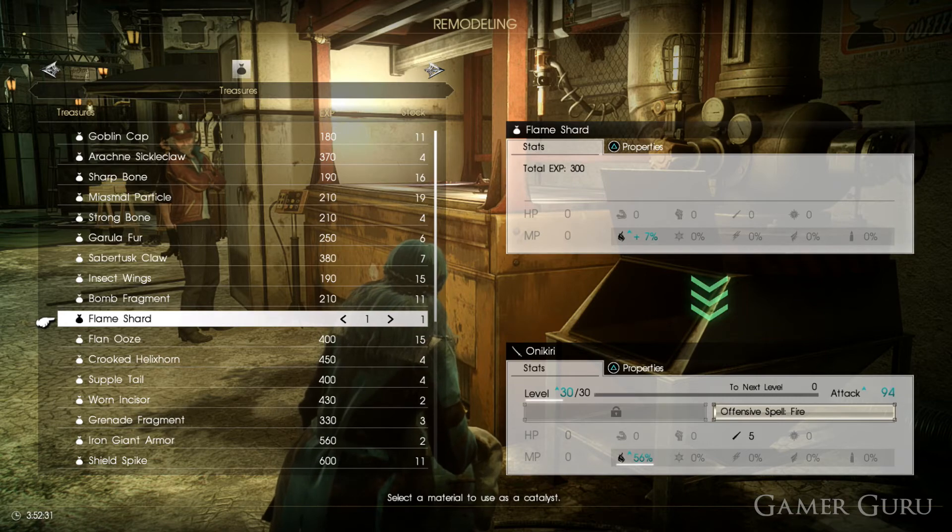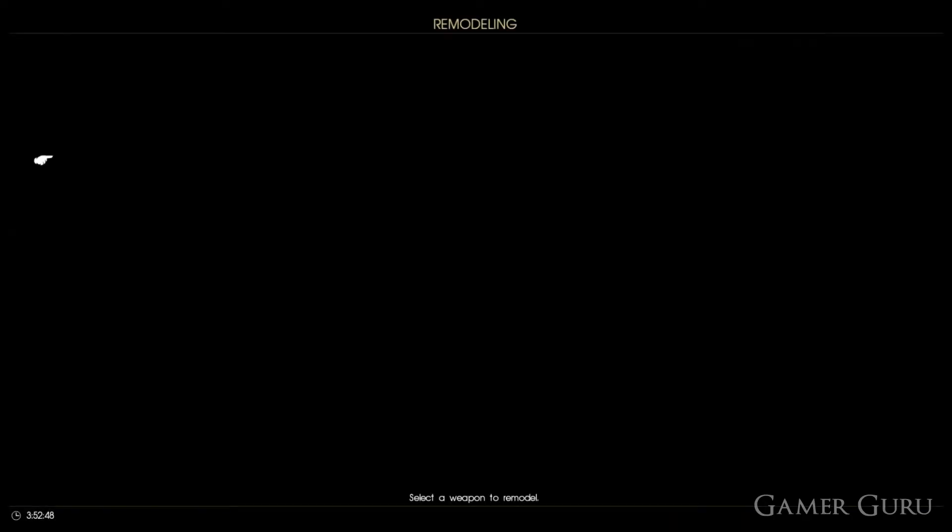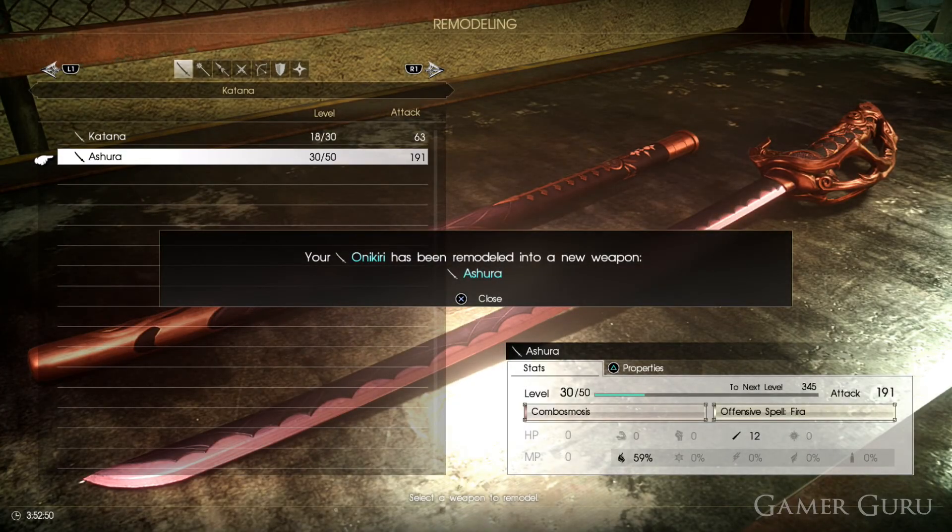So once you do hit level 30 with the weapon, if your Fire Assistant stat is maxed out, you'll get the option to transform it into the Ashura. As you can see here, it gives us Tier 2 Fire Magic, which is pretty cool. It's also worth noting that once you transform the weapon, you can continue leveling it up to level 50.